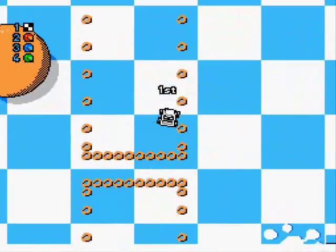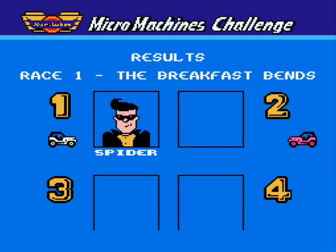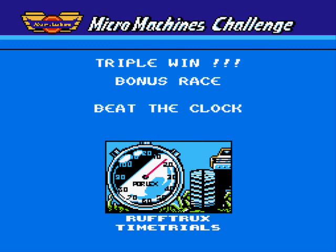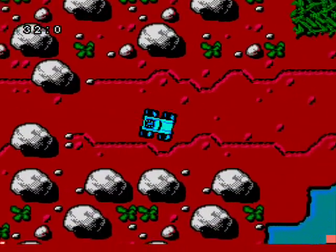Although getting through all 24 tracks is anything but easy, no matter who you pick. In order to qualify for the next track, you need to finish in first or second place out of the 4 competitors. If you fail, you lose a life and have to try the track again. You start out with 3 lives, and when you lose them all, it's game over with no continues. You can earn bonus lives in a special track where you race alone against the clock — if you finish in time, you'll get 1 extra life.